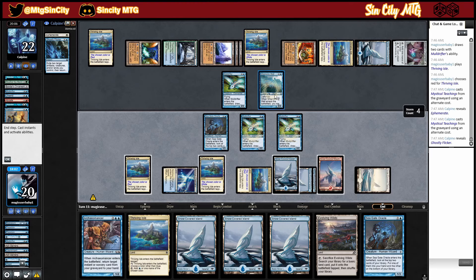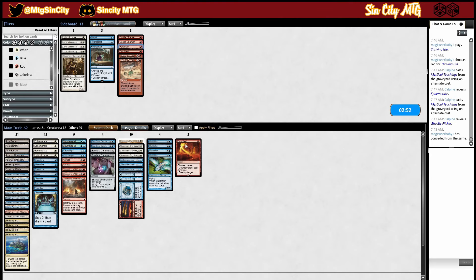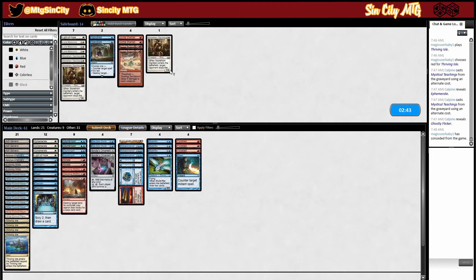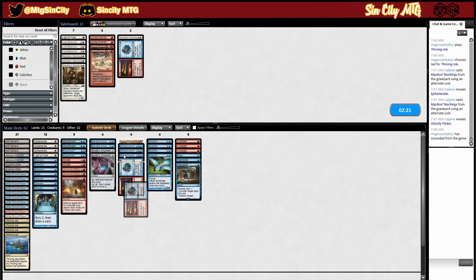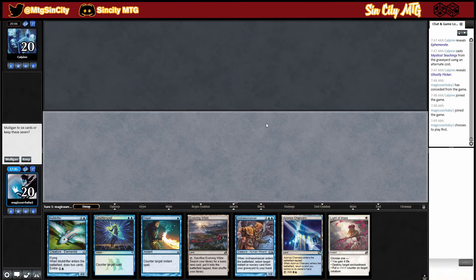He has enough mana to stop what we want to do. We can bring in Hydroblast and Dispel. We can take out Stonehorn Dignitary because that card is pointless in this matchup. I don't think we really want Breath of Life. We'll take out Fire and Ice. Do we want Hydroblast over Fire and Ice? Yeah, probably — they have red spells we probably want to counter rather than have the tap ability. We'll keep one of these. I should have taken out Light of Hope. We'll play first. This hand is okay — we'll keep it. We'll go fetch an Island then Mold Drifter turn three for Evoke.